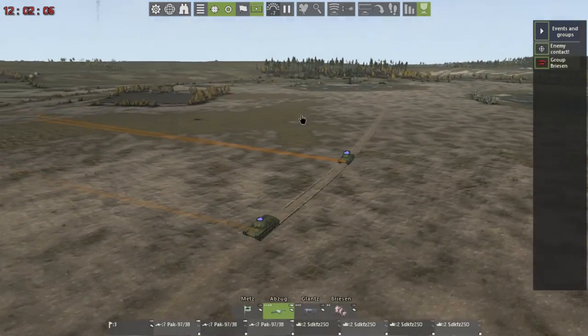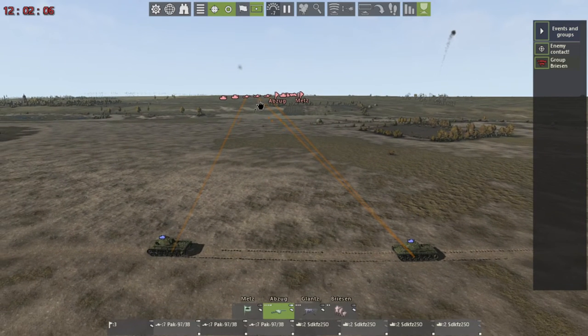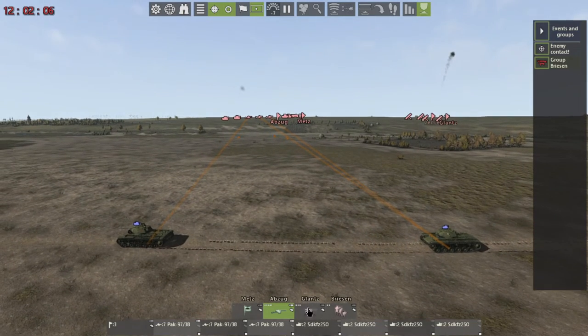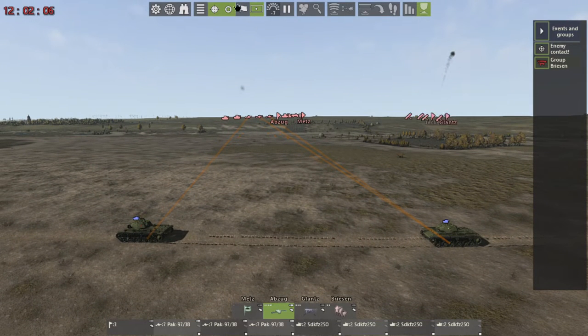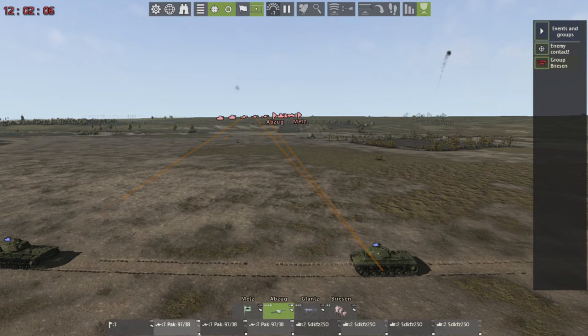Here you can see our three anti-tank batteries, each targeting one of these tanks. What we're going to do is take these two and make them target this tank, and take this one and make it target this other tank. We have all the lines turned on so we can watch this happen in real time.